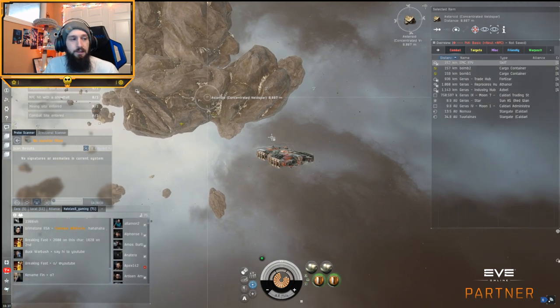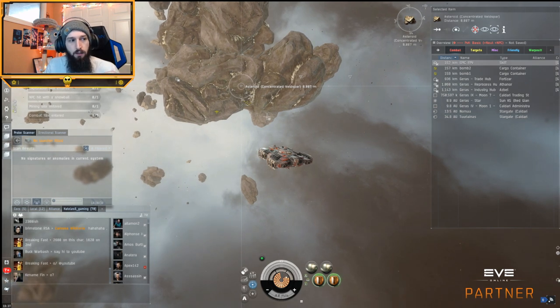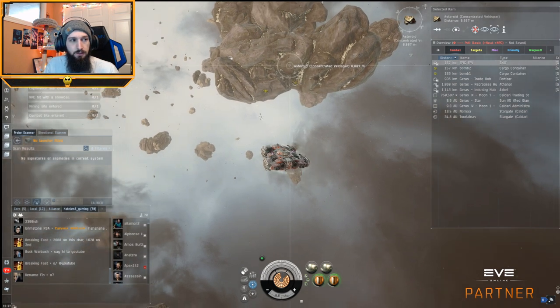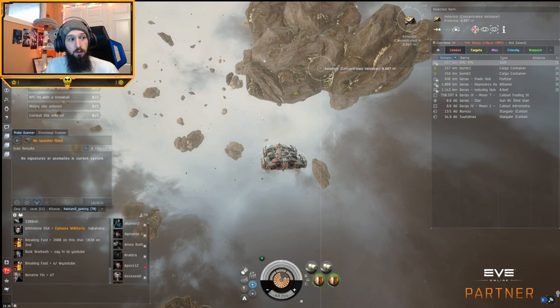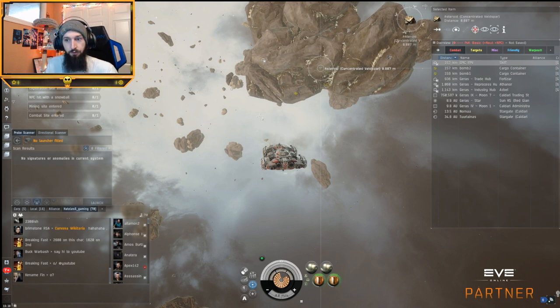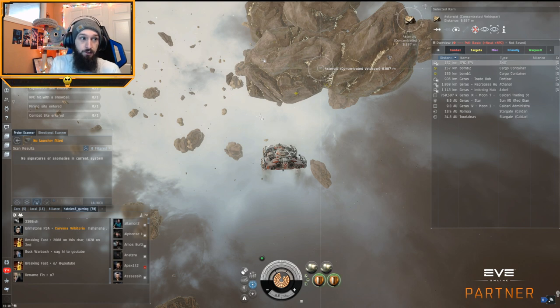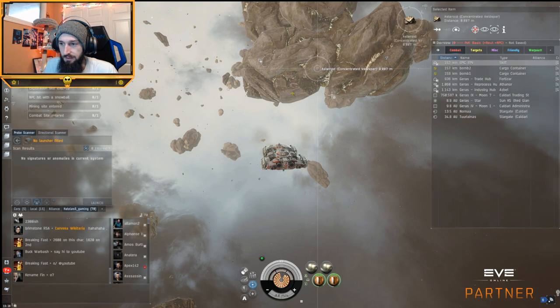Basically what residue is — it will take out the ore from the rock, but it won't go into your cargo. A common misconception is that when you create residue, you lose your mining speed. You do not. You just destroy rock. It's wasteful because you destroy the rock and it no longer exists. So if you destroy 1,800 m³ of rock, you can't mine that later. You'll get through the rock faster because not only are you mining faster, but you're also generating additional residue, so the rock is going to run out faster.